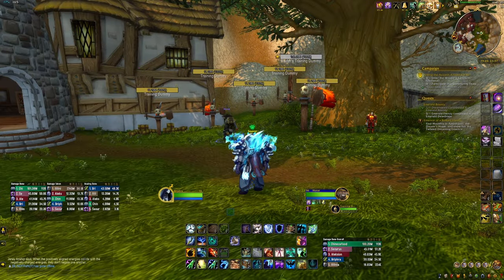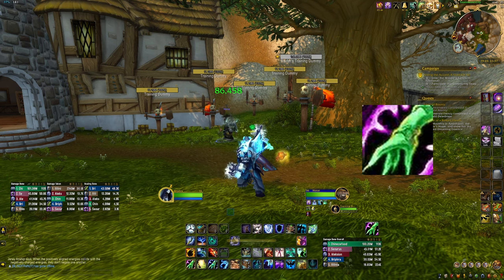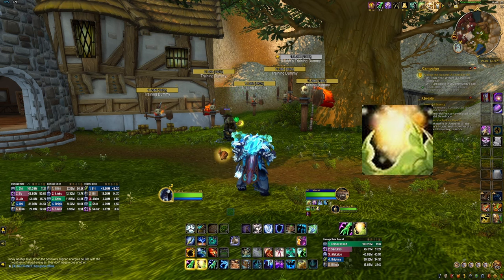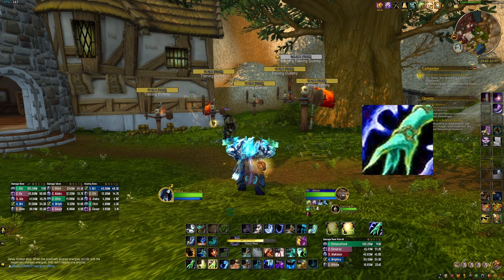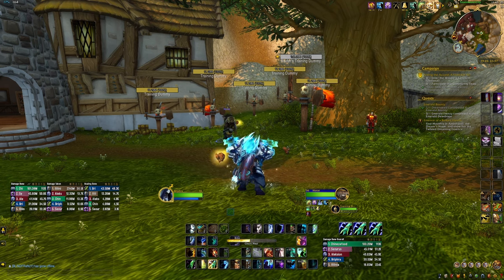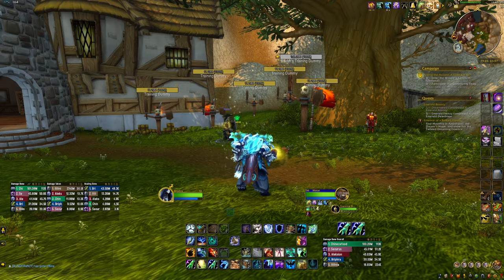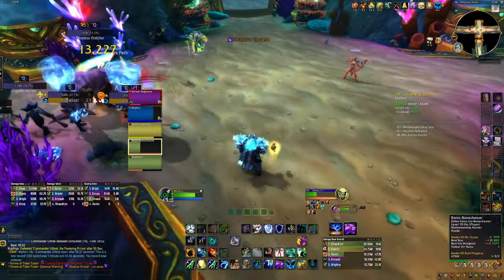Healing Wave, Healing Surge, and Chain Heal will most likely be your most used abilities. Healing Wave has a slower cast time but provides great single target healing. Healing Surge is another single target heal with a quicker cast time but consumes more mana. Chain Heal is your multi-target healing ability, great for keeping your team topped off when taking AOE damage. First starting out, you may get nervous and spam this ability — try not to. It's great healing but it will burn your mana before you know it. There are some more creative ways to AOE heal that I'll get into a little bit later.